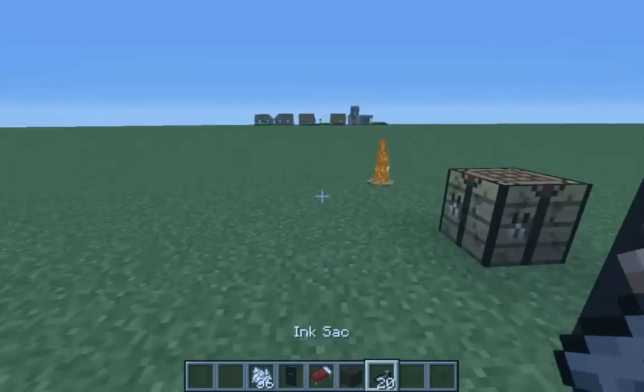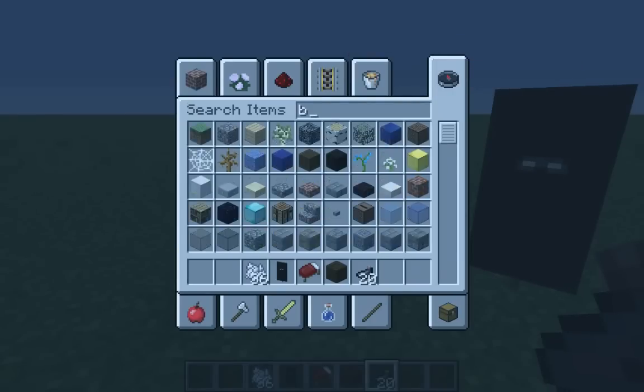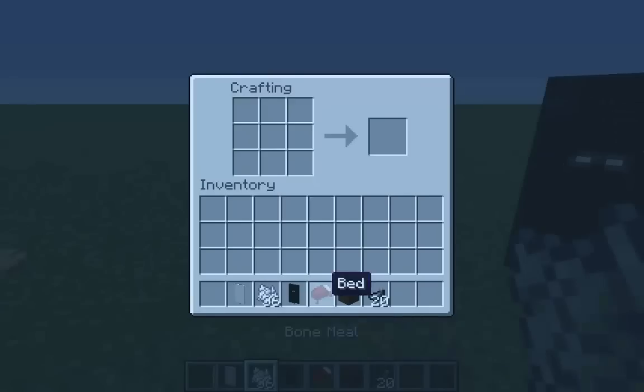Wait a minute, I don't even have my white painter. I think actually all you need is black banners — I don't know why I had bone meal, I really don't think I need that. Now it's basically already done. Then you just put a row on the top, then you have the eyes, and then just make two rows.